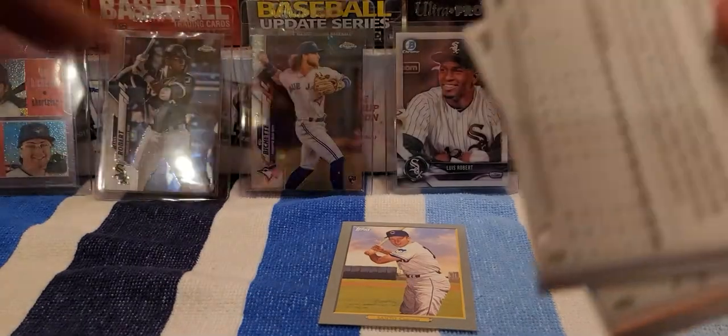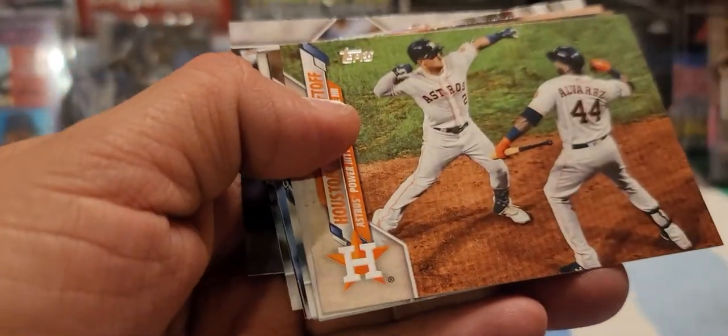Yeah, not a lot of rookies in this set and a lot of people aren't real excited about it. But I mean, all it takes is one card — you know that. You can get a huge variation or something. It'd be really nice. Zach Wheeler.